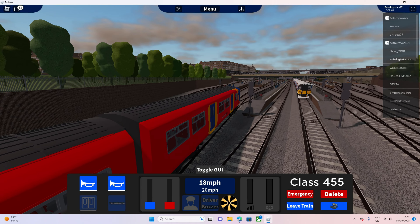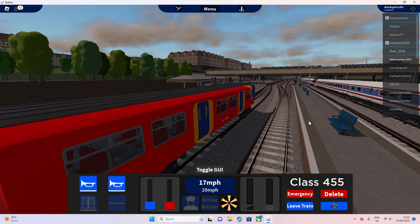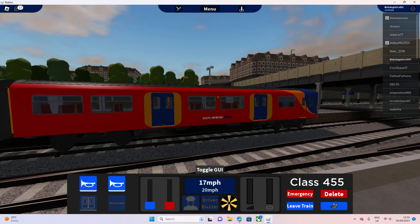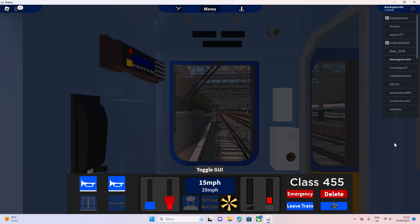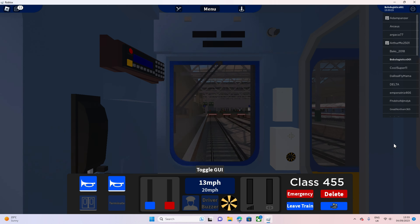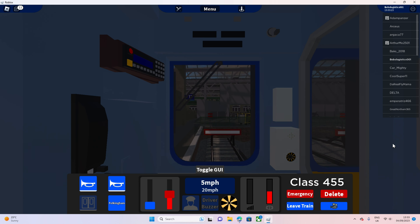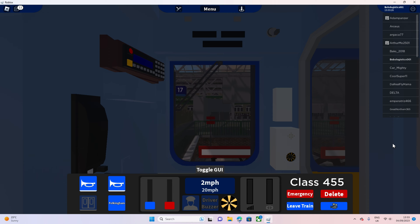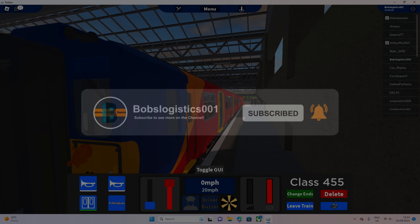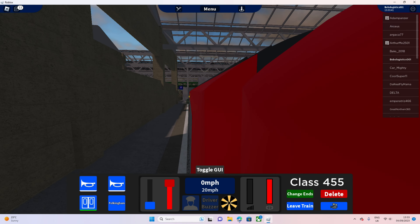This is awesome because these trains - you can actually see them together because they both go to Clapton Junction. Let's get back in the cab. Slow down a little bit so we do not eat the buffers. Perfect. Let's open the doors - oh, that is the actual sound of the doors of the 455! This is absolutely brilliant, I love this update.